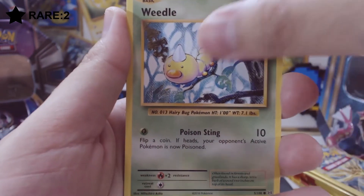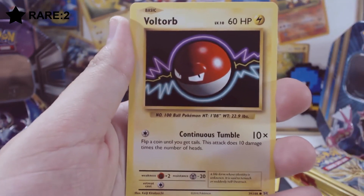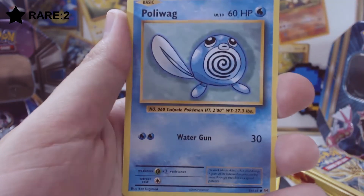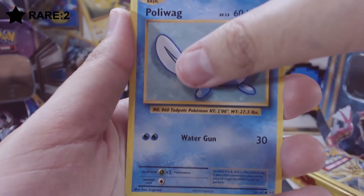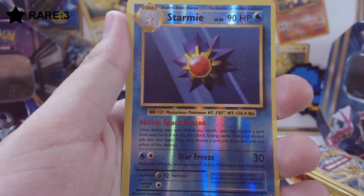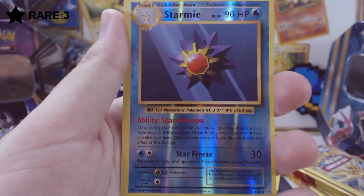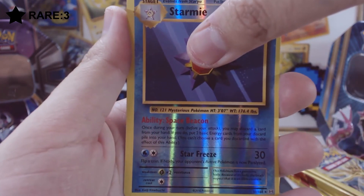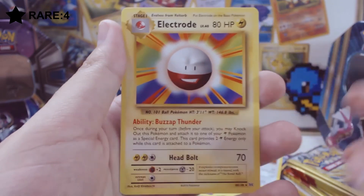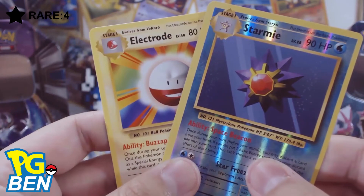First card is a Revive, then Koffing, Switch trainer, Tangela, Rattata, a Weedle, a Voltorb. I've opened several of these and I'm yet to pull a fat Pikachu — come on, where's my fat Pikachu? Getting two rares in this pack — not bad. Reverse holo Starmie, and last but not least, a regular rare Electrode. Two rares off this one, not bad at all.